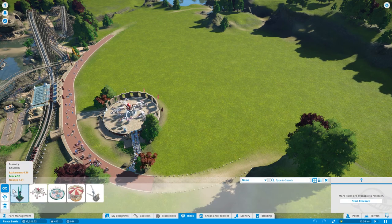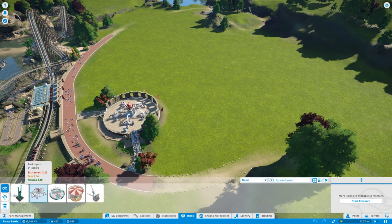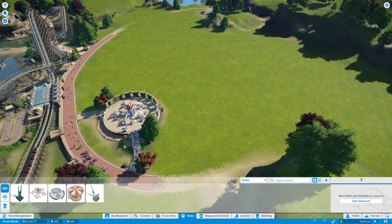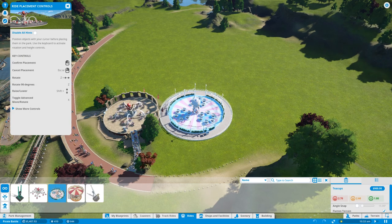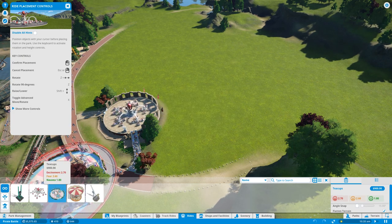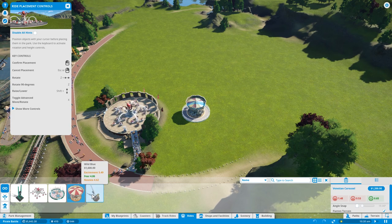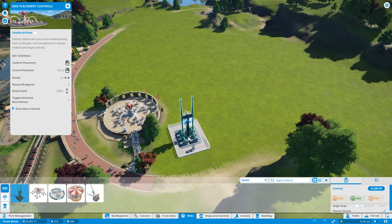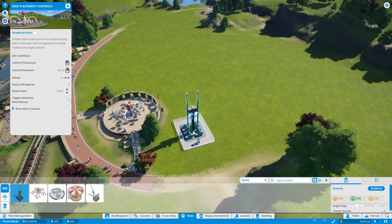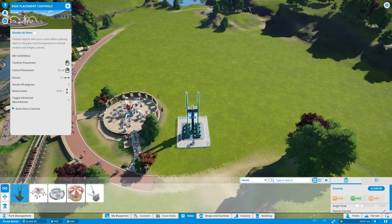So we got Insanity, a Rocktopus — I think that's right here — teacups, which is boring, Venetian Carousel, also boring, and Wild Blue. Let's start with Insanity — we don't want any lame ride. I believe you hold Z and then you can rotate it, so let's rotate it this way.